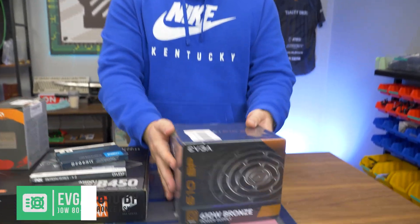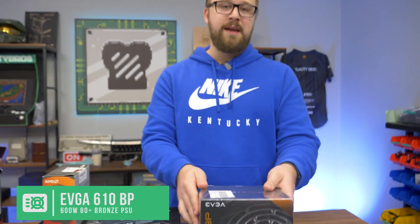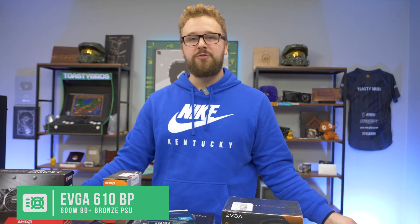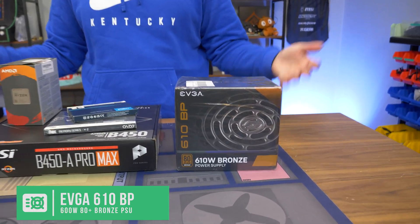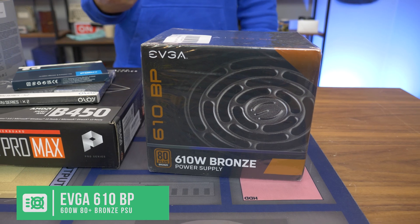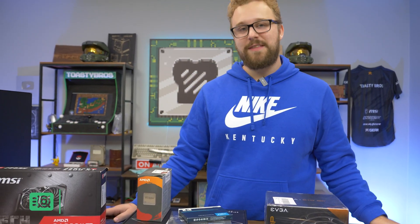For the power supply, we have the EVGA 610BP. We use EVGA power supplies in a lot of PC builds here on the channel and we really can't complain. 600 watts is honestly a bit overkill for this build — you could probably get away with 500 watts. But with a platform like this, you're probably going to be upgrading to a better GPU in the future, so you might as well get the extra wattage out of the gate.